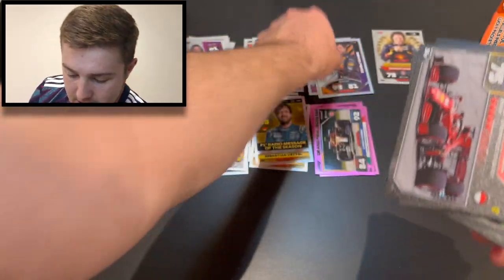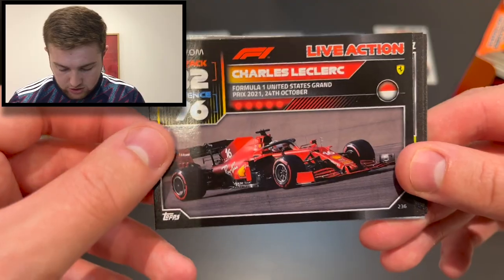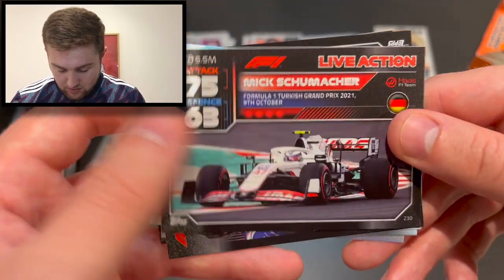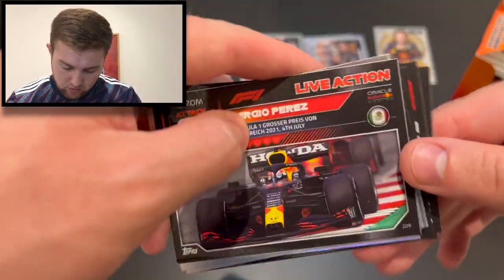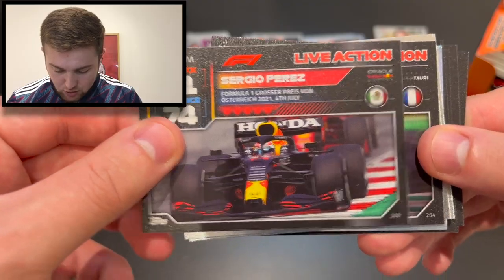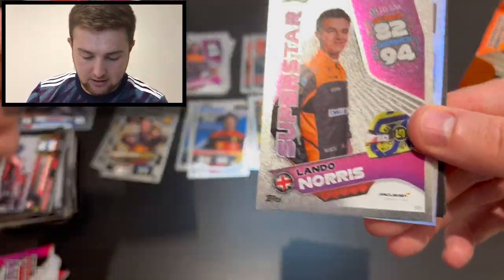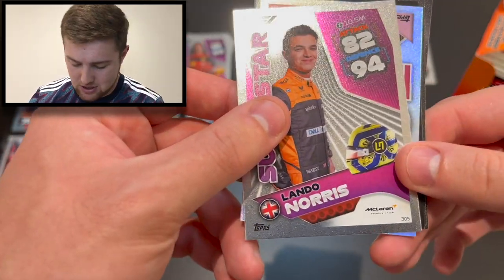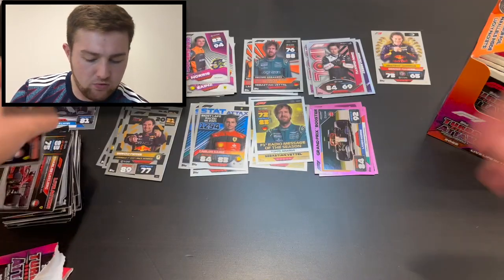A lovely Sergio Perez idol rainbow foil to finish that pack — Checo looking great. Of course Mike Krack was with BMW when Sebastian Vettel made his Formula One debut. Next pack: Charles Leclerc live action for the US Grand Prix at COTA, Vettel live action from the United States and Turkish Grand Prix, Mick Schumacher live action, team duo Alonso and Ocon, Alex Albon hero, Sergio Perez live action from Austria, Pierre Gasly live action from Saudi Arabia, superstar Carlos Sainz, and superstar Lando Norris — loving the helmet details on these cards.